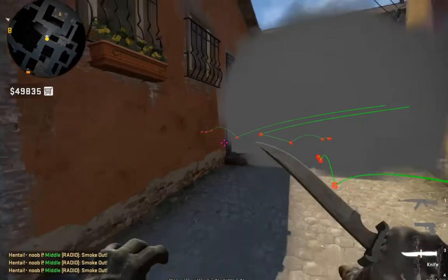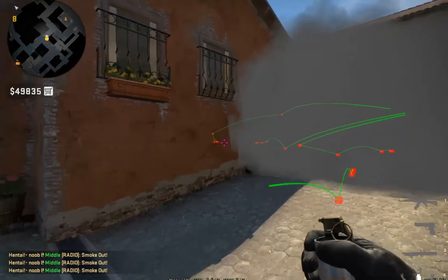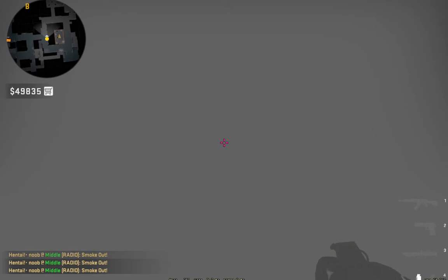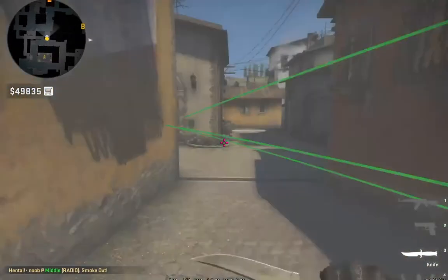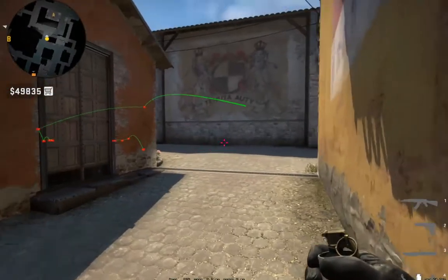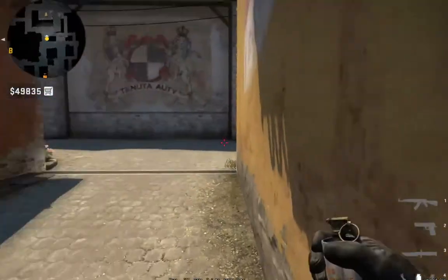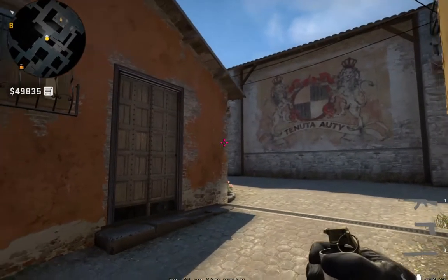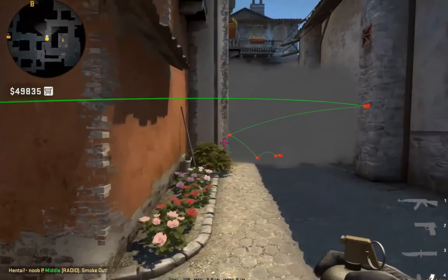I am throwing smoke like this. I guess the wall is better because it covers a bit more gap than it usually does, so I prefer using the wall for the smoke. You just have to aim on this wall — it's really easy to learn. If you go a bit further and touch the right side of this wall, you just aim anywhere on the wall and throw the smoke.